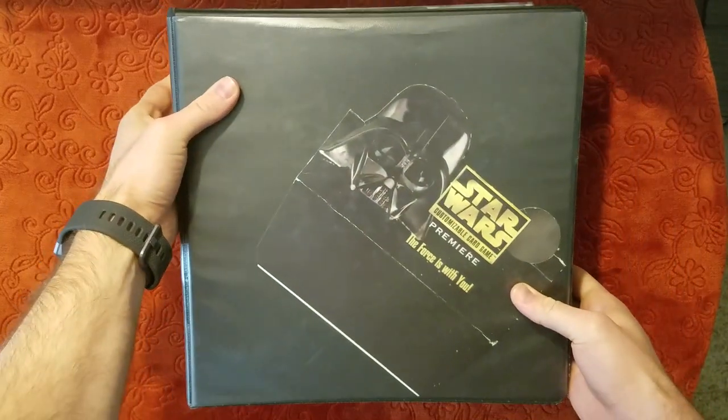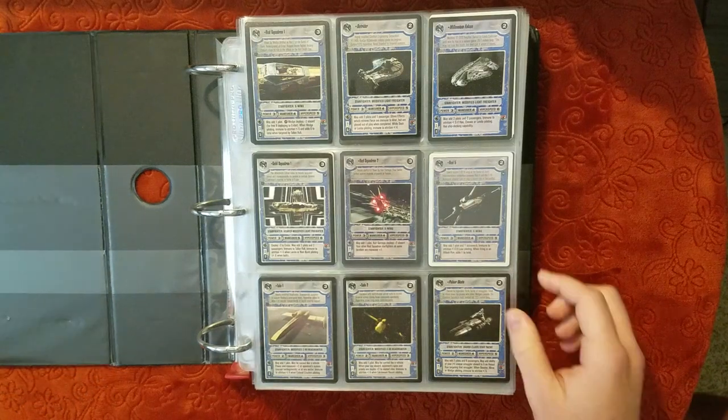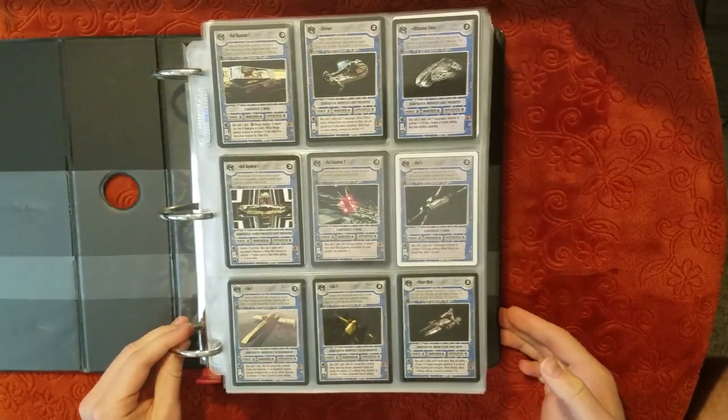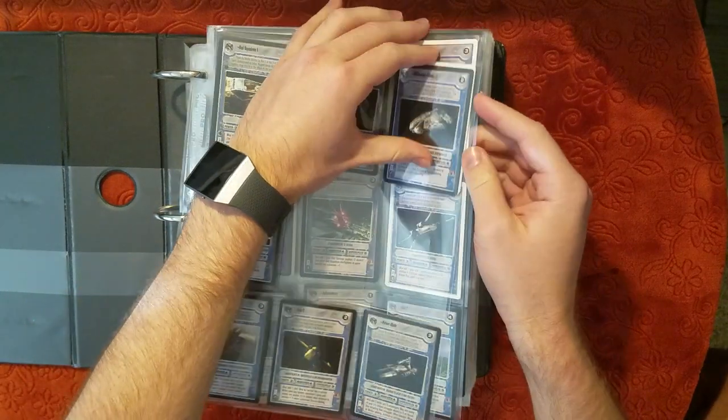This is going to be the light side binder — similar thing. Starting out with starships first. Multiple Falcons, it looks like.